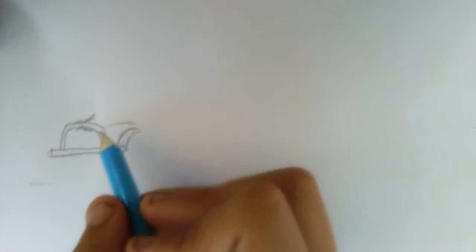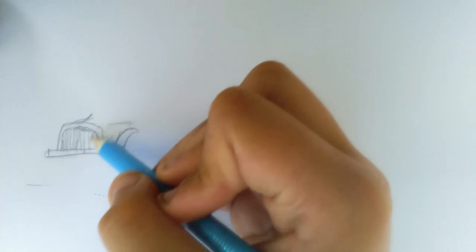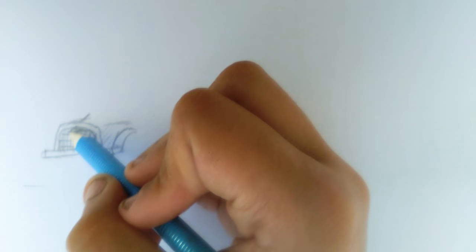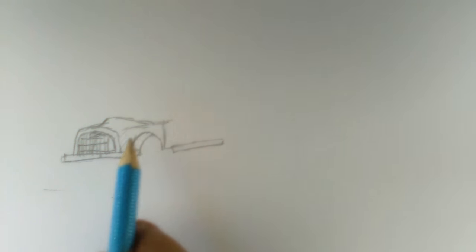So then we've got the front type of bit done, and if you want you can also do the little grill bit here — yeah, like that. Now what you need to do is draw a bit of a line just down here, and then a bit of a line there, and then just finish off the top here.